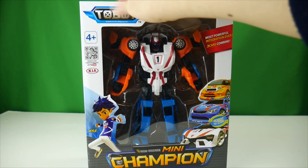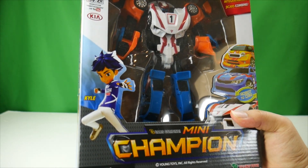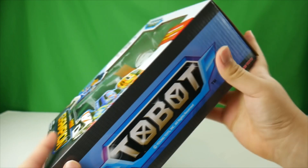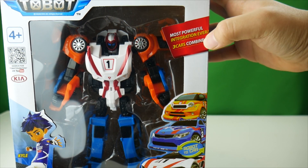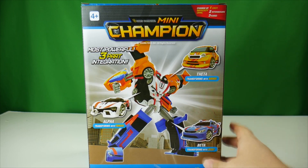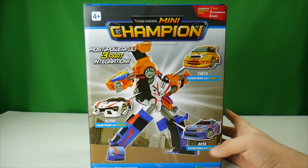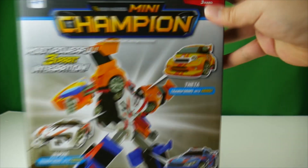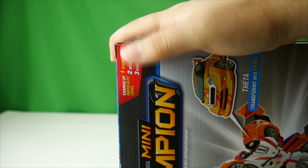I really wish they just made the subline ToBot Athlon here — no indication at all, except for Kyle's racing track jumpsuit. Big shiny ToBot logo. Most powerful integration ever! Three cars combined! The back of the box shows the standard CG photos: Alpha transforms to the torso, Theta transforms to the arms, and Beta transforms to the legs. Most powerful three-part integration! The difficulty level is very easy — easy peasy.